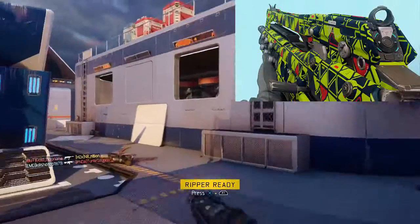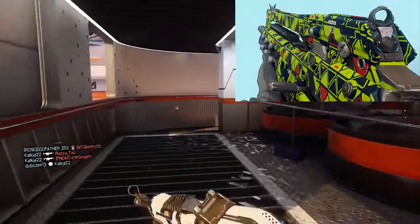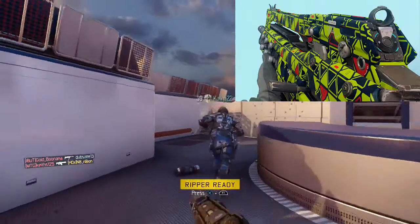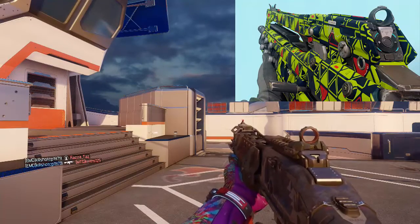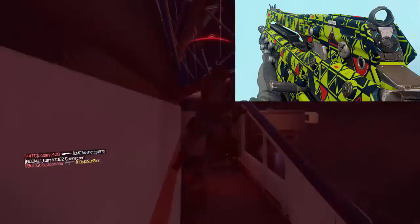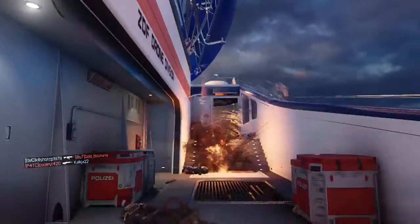Moving on to number 9, I have Integer. This is the second earnable camo on my list — you have to get 50 headshots to unlock it. I really like this camo; it has all the triangle designs, different colors, bright green, red, and yellow. I also like Royal, which is the pink version of it, but it didn't make my list because I don't think it's quite as cool as Integer or the other camos on this list.